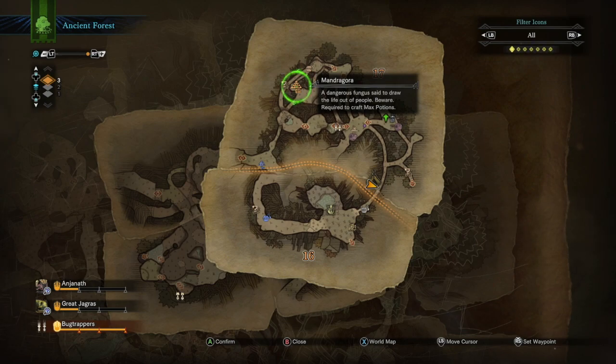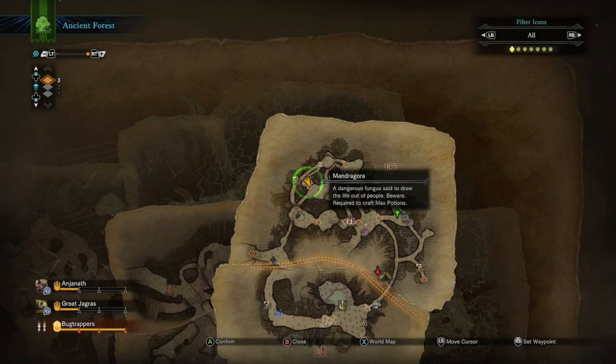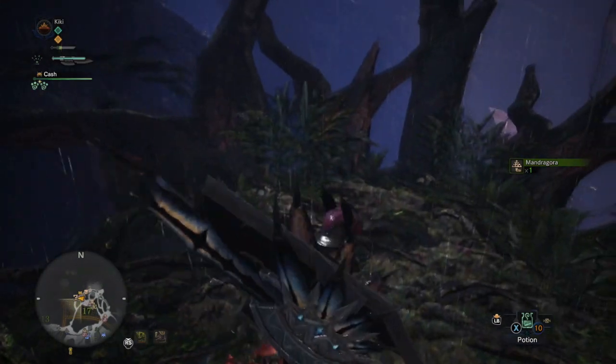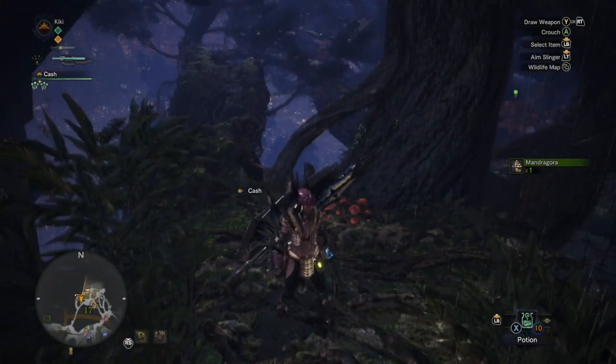We haven't set that camp up, so we're going to have to make our way up and pick up a few things on the way. When you get to the first Mandragora at quadrant 17, it's just a case of pressing B to harvest. You only get one each time, so you may have to come back here a fair few times.